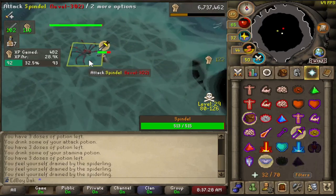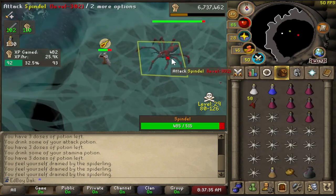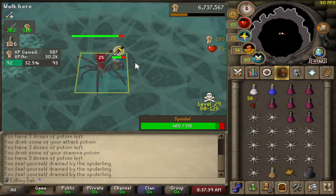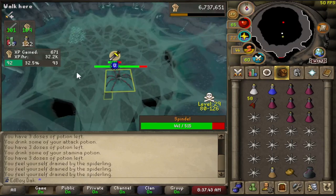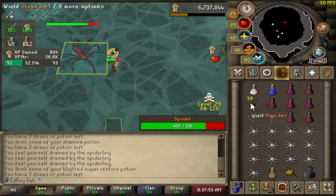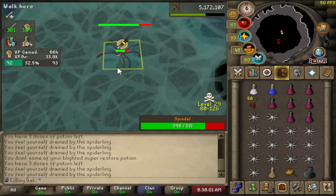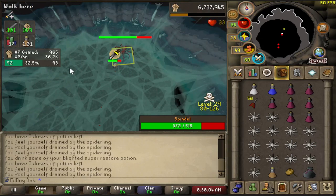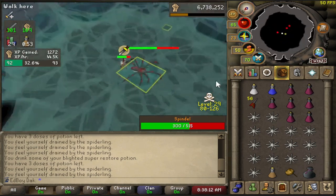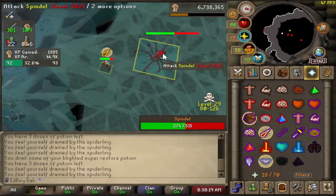That was the first time she moved in the fight, so there are no webs here. But now on the second time she moves, we're three attacks away from webs. There was one attack, two attacks, and then webs right there. The reason I went to protect from magic — she'll use a melee attack if you're standing next to her, but the time she uses a web she's always on her mage rotation. So if you're not standing right next to her when she uses those webs, it will be a magic attack.